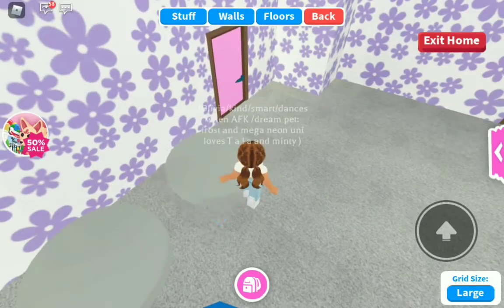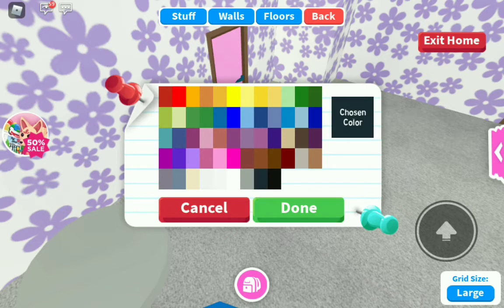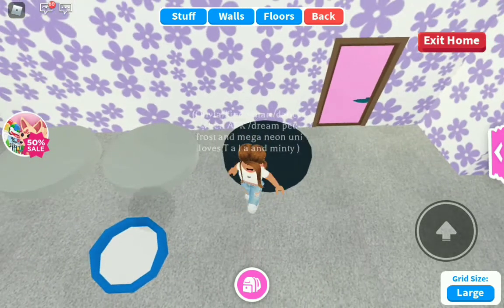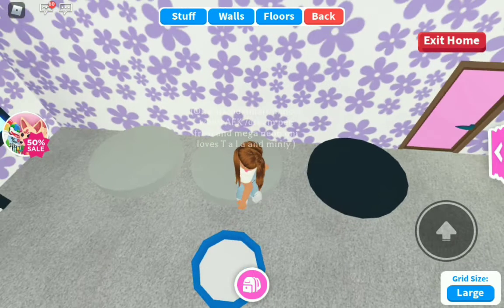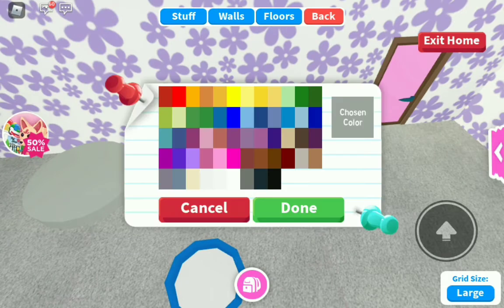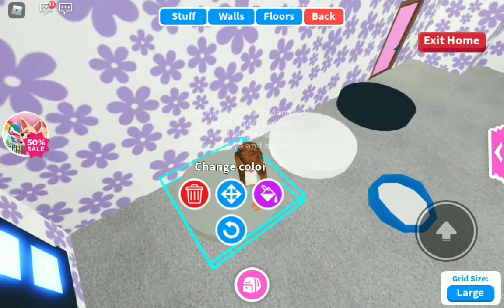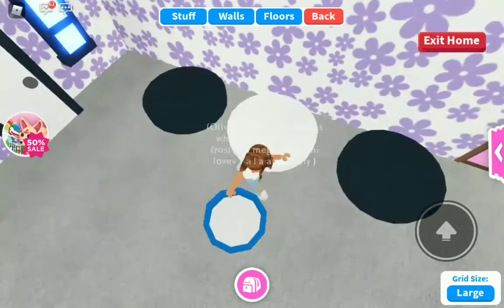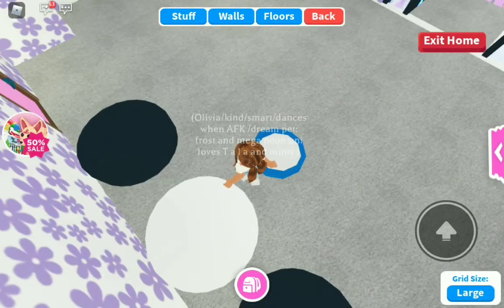Get one of your large discs and color it a dark shade — not the really black one, but a dark one. Then you're going to make the middle one white, so pick the brightest white they have. Then pick the same dark color again for the third disc.